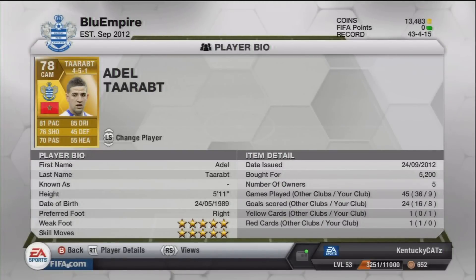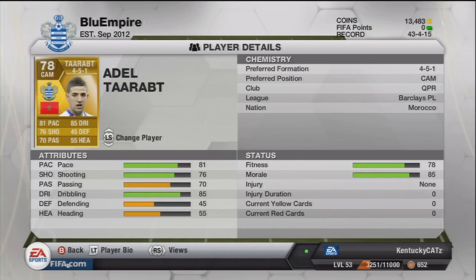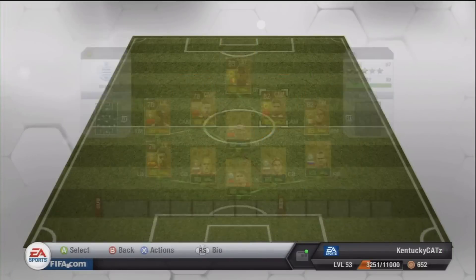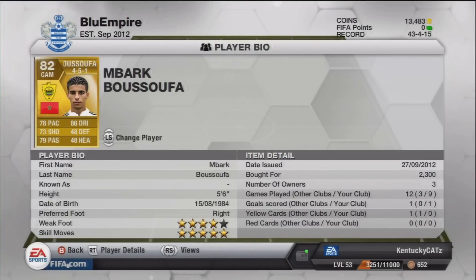Next up is Adel Tarath, who is without a doubt the star of the team. He's 5'11", 5-star skills, 5-star weak foot. He is Moroccan, plays for QPR in the Premier League, and cost me 4,400 coins. None of his stats are ridiculous, but they all feel better in-game. At 81 pace he feels a lot faster, 76 shooting but had the best shot on the team, 70 passing with terrific passes, and his 85 dribbling felt absolutely phenomenal.